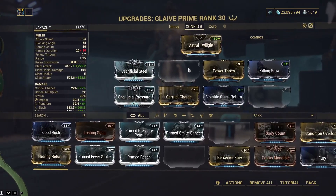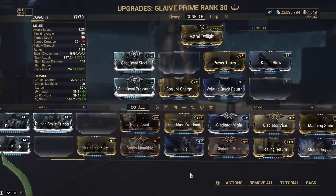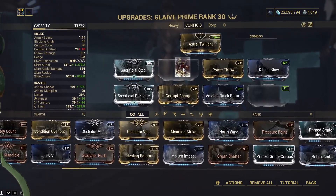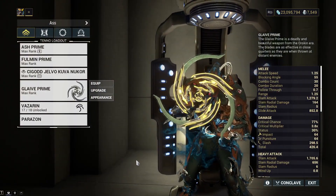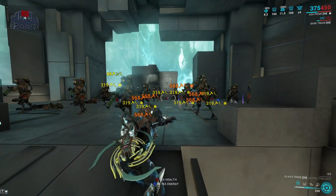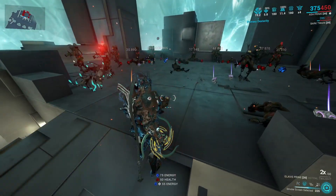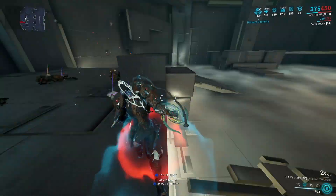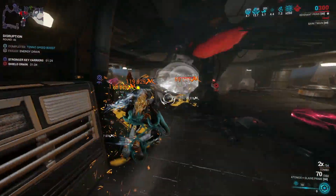Next is Amalgam Organ Shatter — or just Organ Shatter if you haven't done the effort of grinding endo to upgrade it. Amalgam Organ Shatter is the best in slot here. This mod increases critical damage, and the Amalgam version also speeds up the animation of glaives when performing a thrown attack, similar to Killing Blow. Organ Shatter is fine if you don't have the Amalgam version fully ranked up — it still kills level 9k enemies no problem.